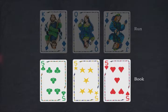A book consists of three or more cards of the same value, regardless of the suit. For example, the five of clubs, five of stars, and five of hearts would be a book.